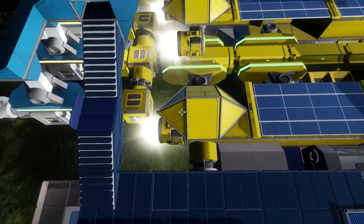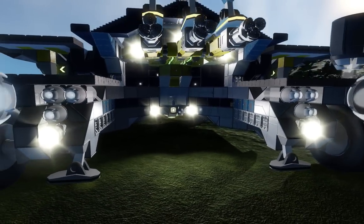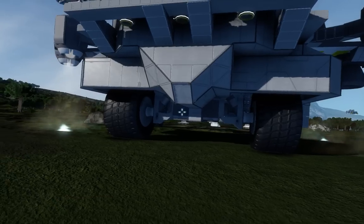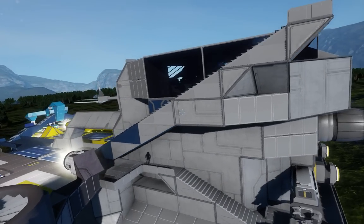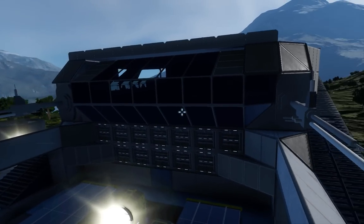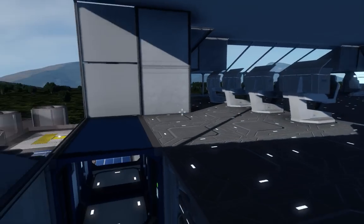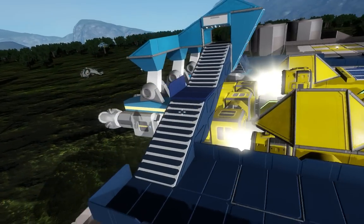The drill setup is actually on a hinge system so you can tilt it back when you're driving or flying. Obviously it's a wheeled vehicle so you can get into position using flight mode, but then make minor adjustments to get over the ore using the wheels. I've got a control area at the top here - sort of a bridge. I haven't really finished it at all, but this is mainly so I can demo the concept to you guys.